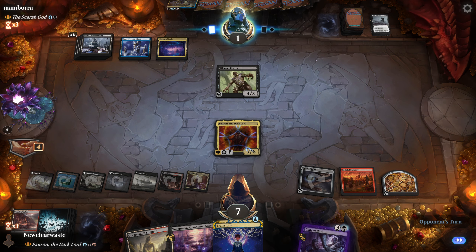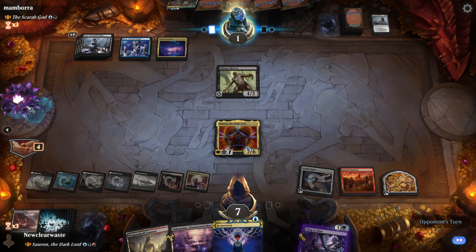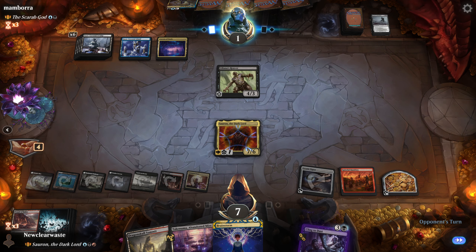Alright, that was a close one. The Scarab God is a really hard card to deal with because it essentially avoids the commander tax — normally when you remove someone's commander, they have to pay two extra each time. But with the Scarab God, it just goes right back to their hand, so it's always five mana. And then it's such a powerful effect — it's a tricky card to play around. We got very close to dying, but found a way out.